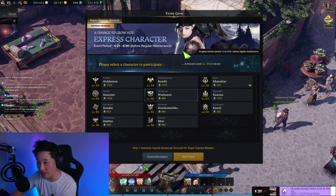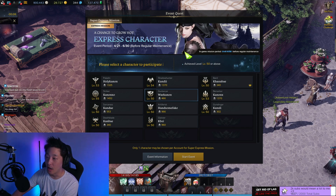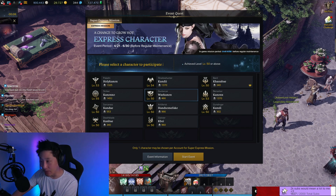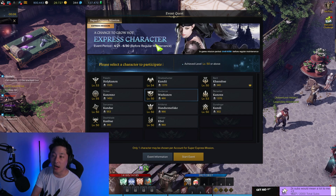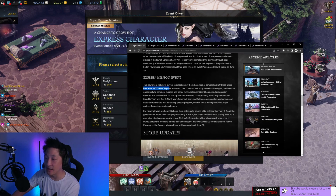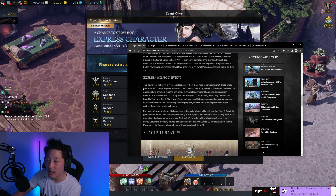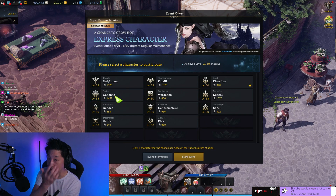A lot of people are wondering what this Express character is and what character they have to use it on. It can be kind of confusing. Just think of this Express character as an additional track of rewards that you'll get for whatever character you choose it on. If you look at the website, it says it can only be used on a character that's under item level 1000 and at least level 50. Now I don't know if it's a bug, but clearly you could use it on any character that's over item level 1000.